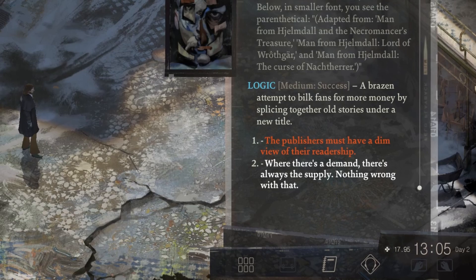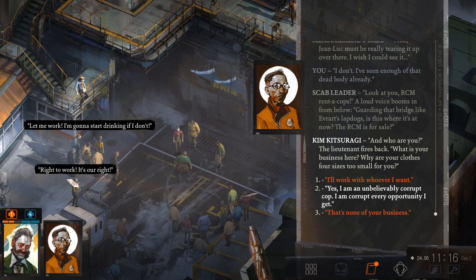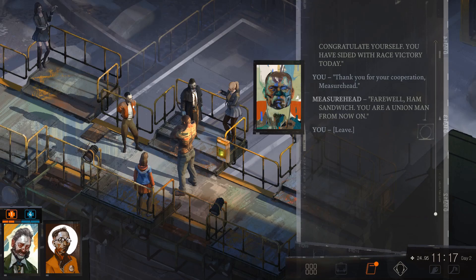Time is a big part of Disco Elysium, and running around all day doesn't tick by any time at all. You can run the time up by talking to people or reading books. Another option is you can sit on the bench just to the south of where you start out — however, you have to ditch Kim to do that. He is not particularly fond of wasting time when you're on a case.